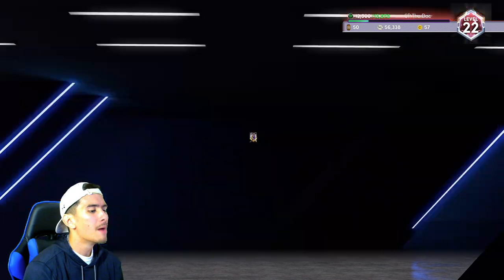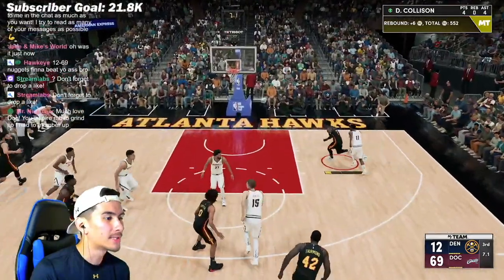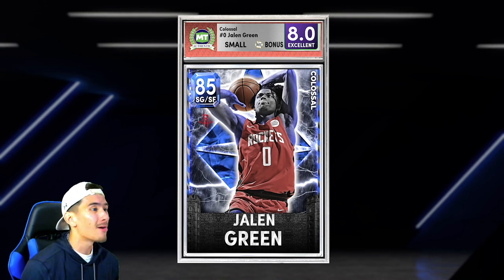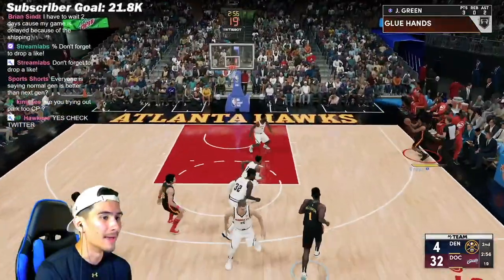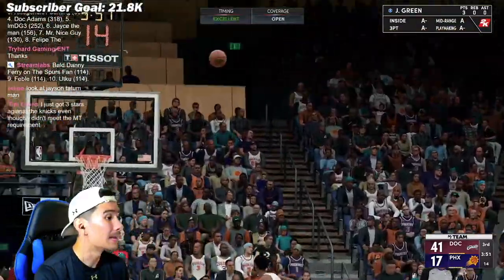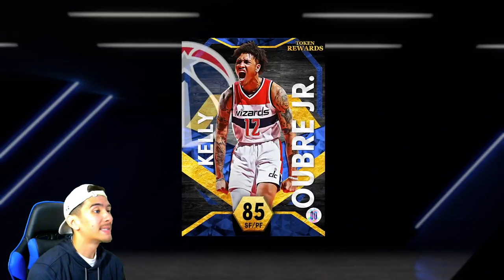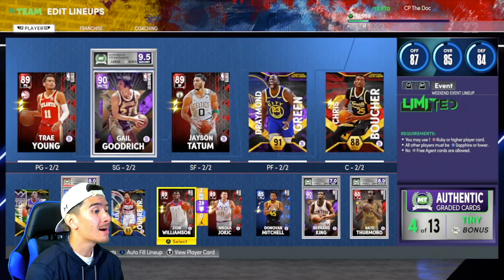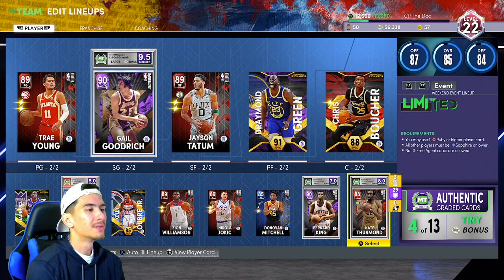Looking at the rest of my bench, it's honestly nothing too special. My backup point guard is Emerald Darren Collison, who's surprisingly fast, and only costs three tokens in the token market. At shooting guard, I have Sapphire Jalen Green — he's the only player in my entire lineup that I bought on the auction house. He only costs about 5,000 MT, and he has one of the best jump shots in the entire game. Whenever he gets open, it's basically a guaranteed make, and even though he's not as good as Gale Goodrich, he's a lot taller and super athletic. Kelly Oubre is a Sapphire token reward — excellent defender and shooter, a solid 3-and-D player. At power forward I got Zion, Jokic at the 5, Donovan Mitchell at the end of the bench, Bernard King from a free pack, and Nate Thurmond.